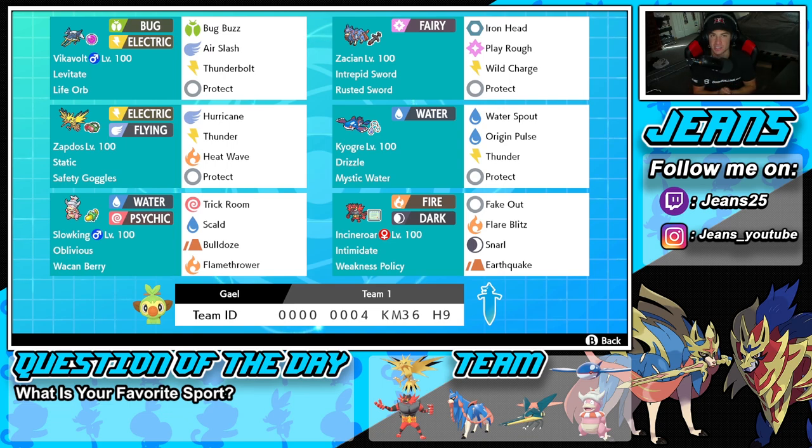The second Pokemon is Zacian — a little different here with Rusted Sword as its item, giving it the Intrepid Sword ability. It's got Iron Head and Play Rough both for STAB, Wild Charge for coverage, and Protect. Pretty cool moveset, cannot wait to use it.